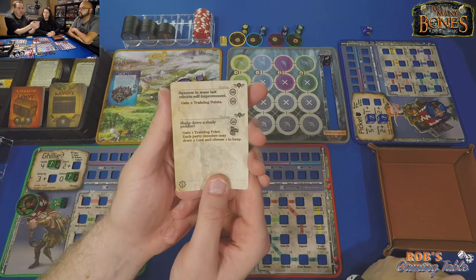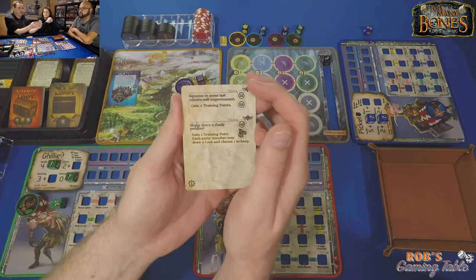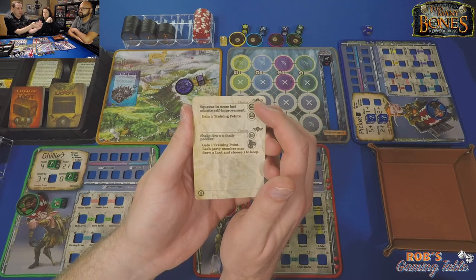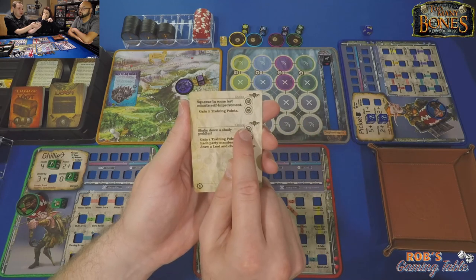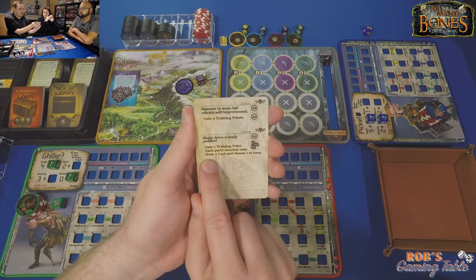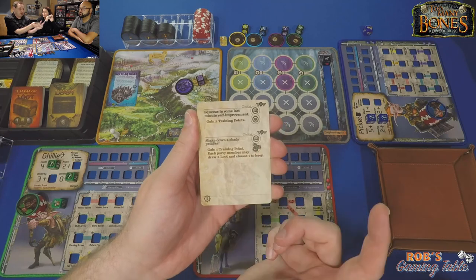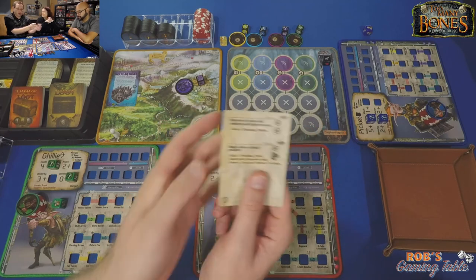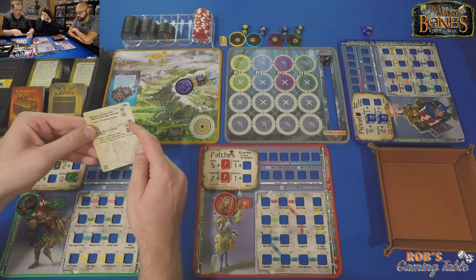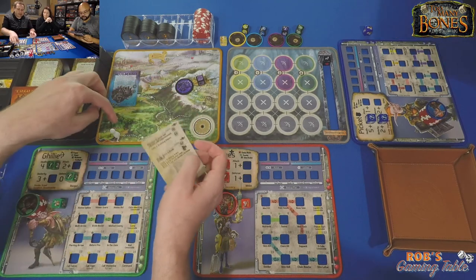Our options on this card: we could squeeze in some last-minute self-improvement and gain two training points — non-combat. Or shake down a shady peddler: gain one training point and each party member draws two loot and keeps one. So we can get some juicy loot to start at the cost of a training point. No matter what we choose, we still get a progress point to help us get toward Molmesh.